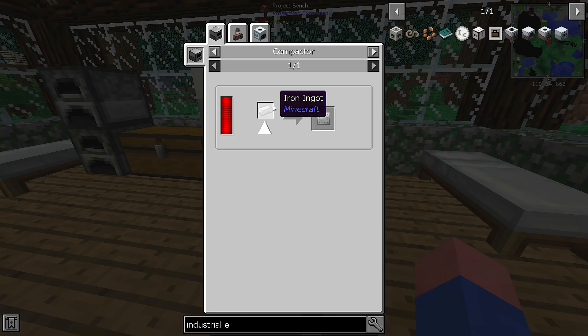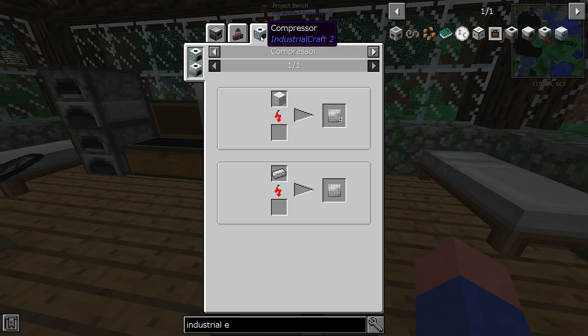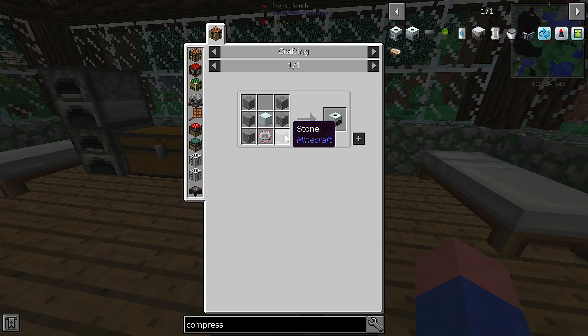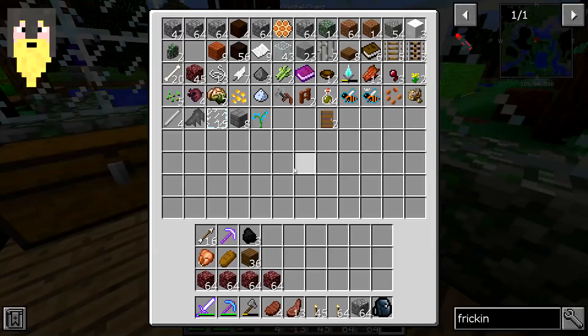I need some food - cooked mutton. Do I not have enough iron? I either need to make a compactor, a metal press, or a compressor. Probably the compressor would be best so I can make iron plates. I'll bring some stone, an electronic circuit, and a basic machine casing. A compressor - singularity - I'm gonna bring some of that anyway.